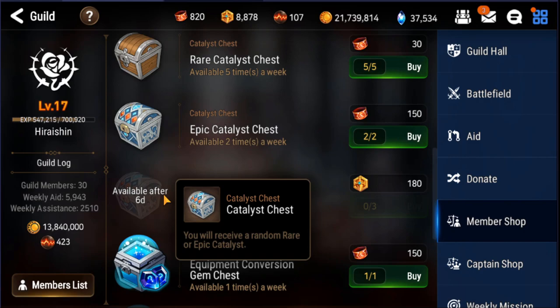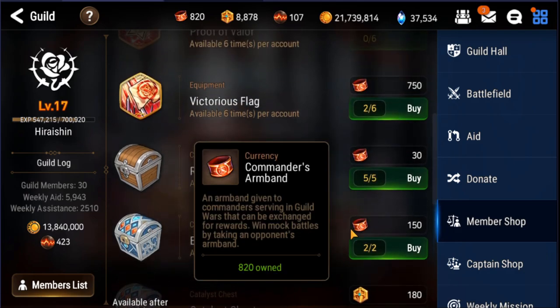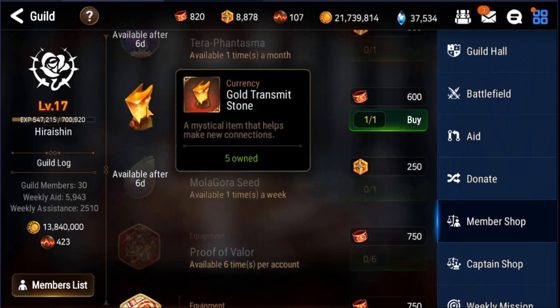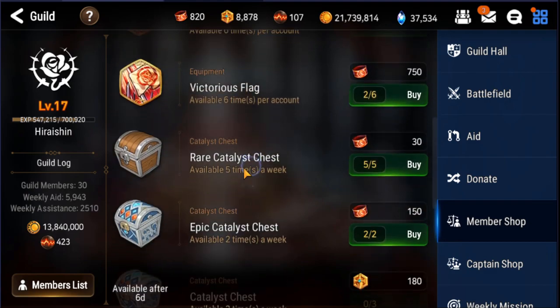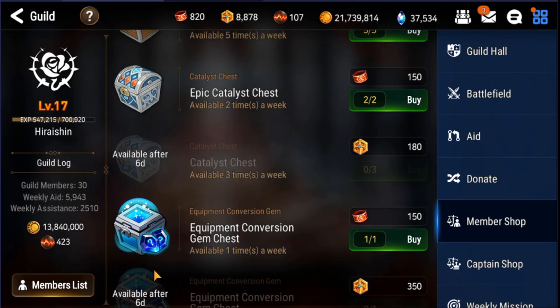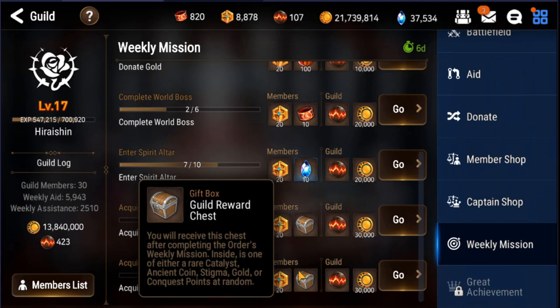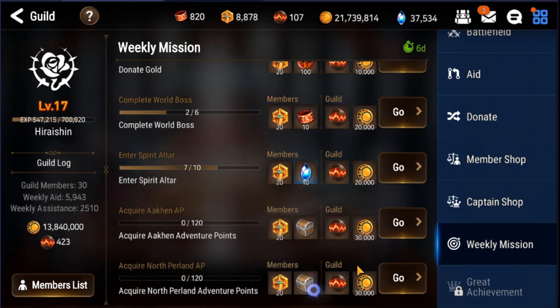You can then use those random epic catalysts in the Alchemist Steeple transmission to get the specific one you want. I don't really want to spend on that right now because I'm still trying to max my Victorious Flag, but you can also get transmit stones here. This is up to your own discretion. It's kind of tedious, but pairing stages can squeeze out extra value — sometimes you get a rare catalyst or Stigma coins.